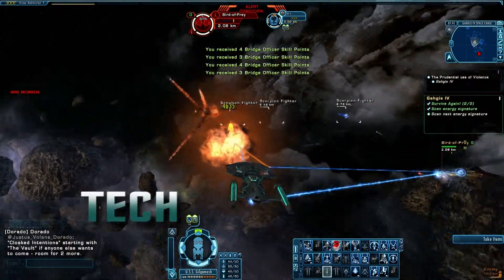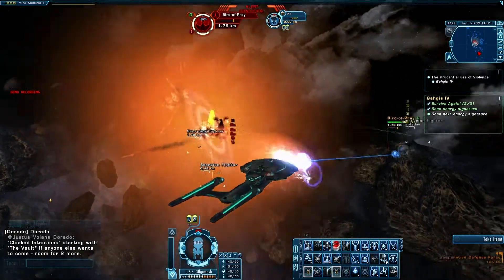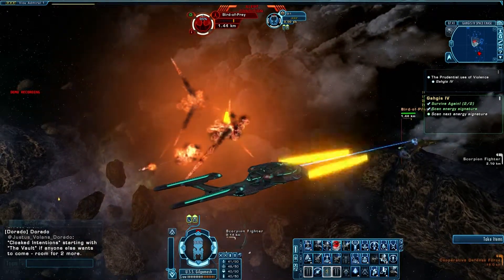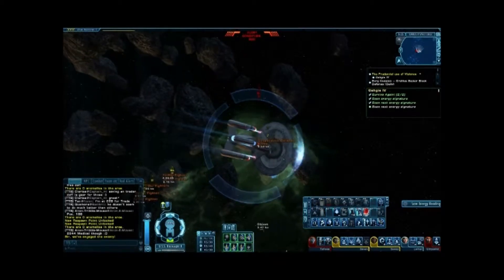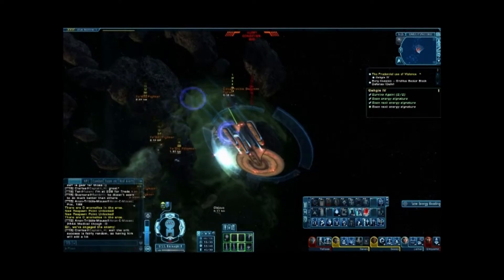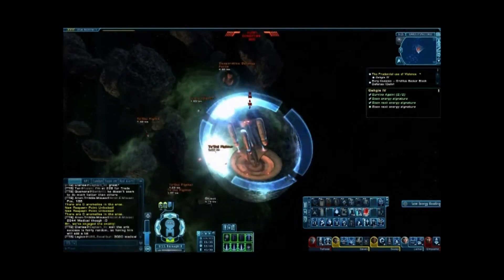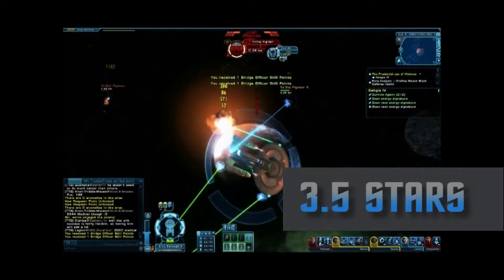Our final category is Tech — how did the author use the game mechanics? He used mirror feds re-skinned as Ferengi as the ground mobs. There were no puzzles, advanced dialogue trees, or advanced mechanics employed. Apart from a few explosions and vanishing objects, the mission had a solid, straightforward, and bug-free feel from beginning to end. We gave Tech 3.5 stars out of 5.